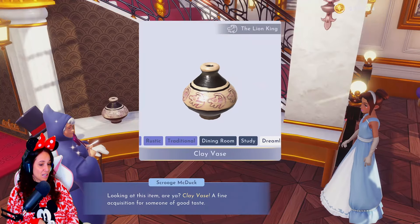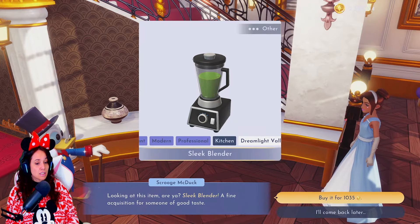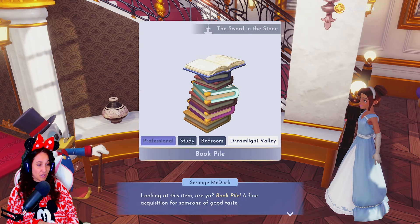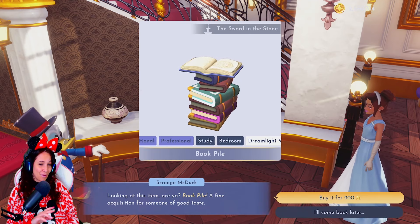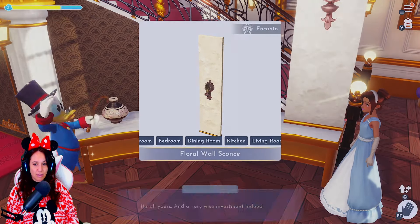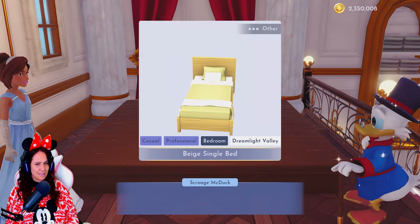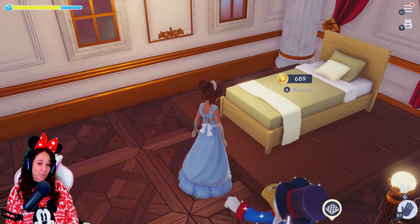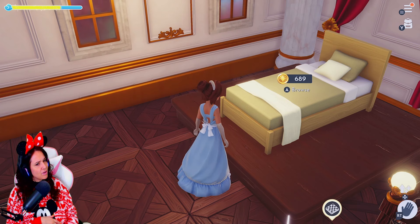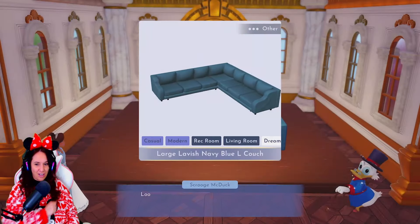From the Lion King collection, the clay vase goes for 2040 — I'm passing since I already own a couple. The sleek blender at 1035, I'll pass on that too. For 900, the book pile from Sword and the Stone — I always buy extra book piles since I love them and keep a massive stock. For 306 from the Encanto collection, the floral wall lamp — I'll grab that since I used it in Mother Gothel's room and it looked really good. The beige single bed at 689 I'll skip, though you could do something really unique with a neutral, calming room.